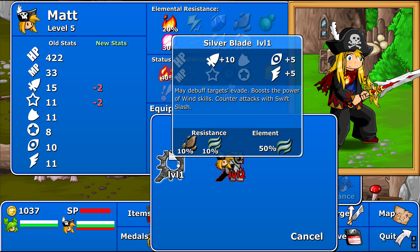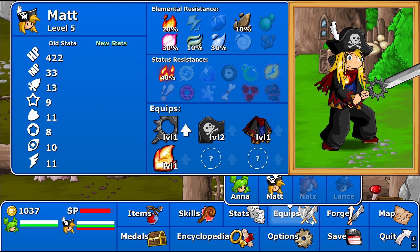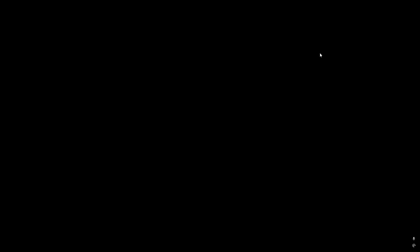I'm going to equip Matt with... just do that for now. Can we forge it? Yes, we can. Alright, let's go, doggy.